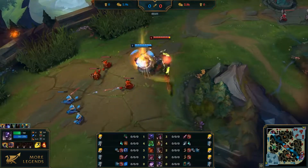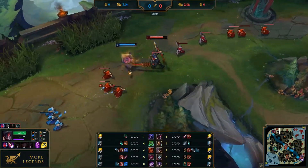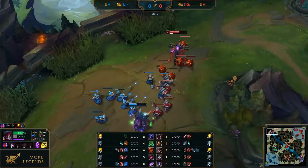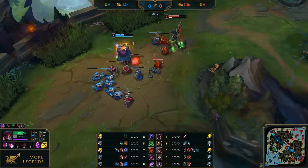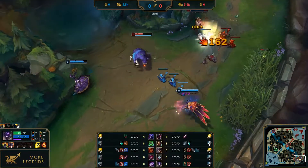Besides, a jungler puts pressure on all lanes because he can gank them in a crucial moment. It's not just ganks either — you can help push a lane or assist a teammate who is getting harassed and prevented from farming, or gank just to intimidate the enemy, making them play less aggressively. And finally, you need Smite to conquer the most important epic monsters: Baron Nashor, Dragons, and the Rift Herald.